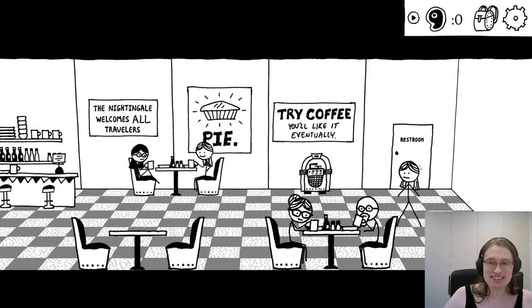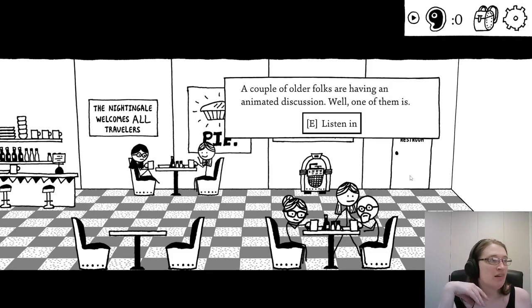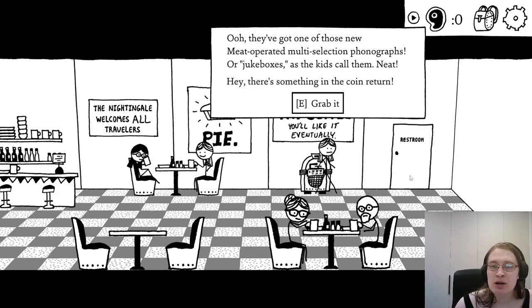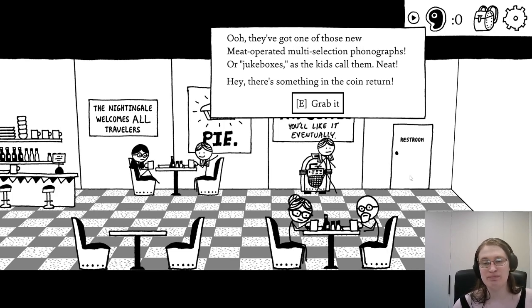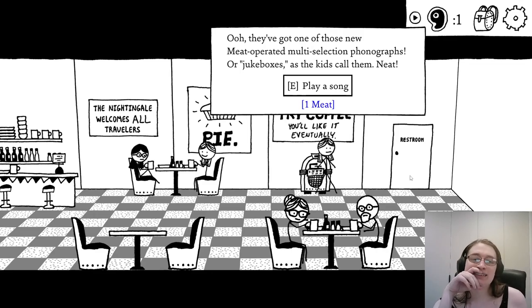There you are! I haven't got a name yet — it must have learned that you would pick a name before anything else, but we haven't done it yet in this one. One of the diner patrons rants about young women today with their short hair and sassy talk, and their dresses that don't even cover their ankles — 'It's scandalous.' She can't imagine dancing a waltz to the music they're playing nowadays. 'This newfangled jazz music with all the drums and clarinets and stuff. What kind of word is that anyway? Jazz.' There's a jukebox — a 'meat operator multi-selection phonograph, or jukeboxes as the kids call them.' There's something in the coin return — you gained one meat!